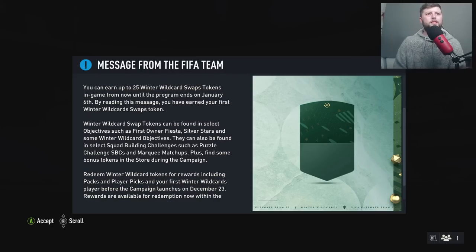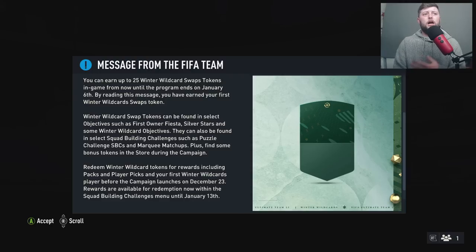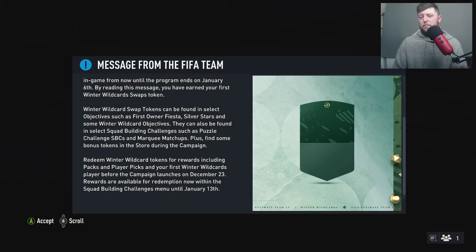Winter Wildcard swap tokens can be found in select objectives such as First Owner Fiesta — definitely check that one out — Silver Stars, and some Winter Wildcards objectives. They can also be found in SBCs such as the puzzle daily SBCs and Marquee Matchups. This is the pretty standard way we normally get them, very similar to last year's Winter Wildcard Swaps.